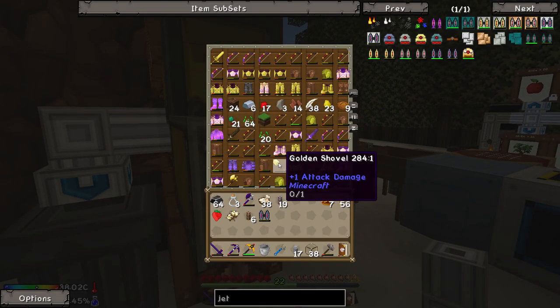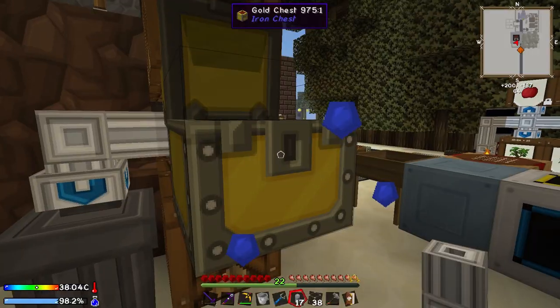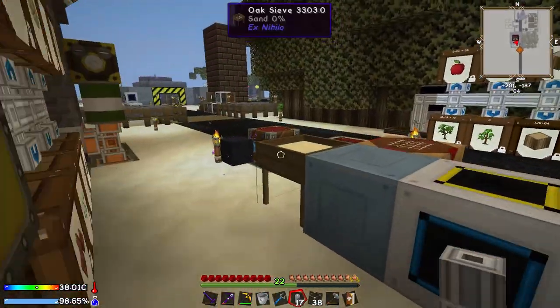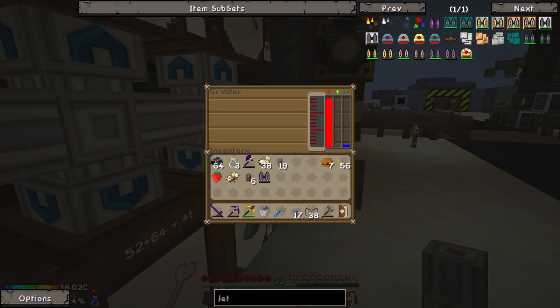Did we get anything else cool? For some reason the creeper plant seeds don't want to go into the barrel designated for creeper plant seeds — not sure what's happening there. We might have to reconfigure that. But they should start dying again — there we go. Good stuff.